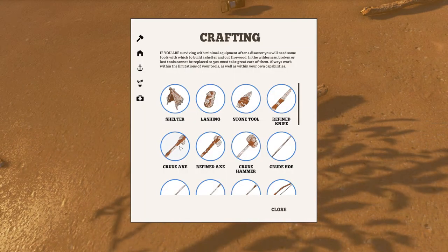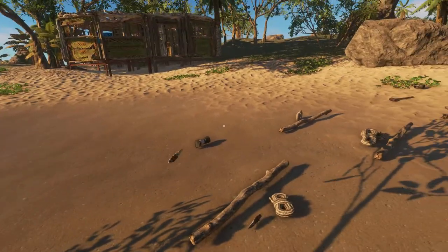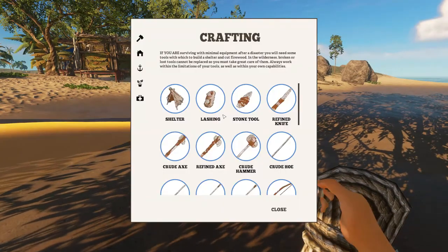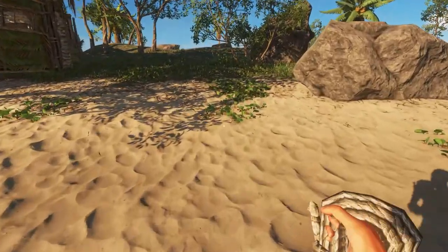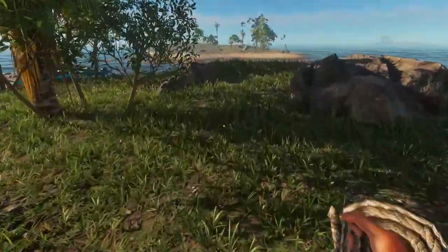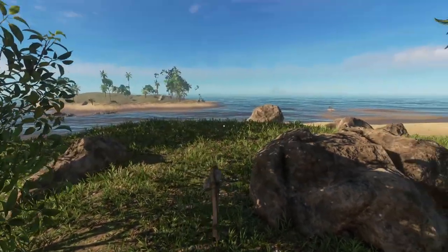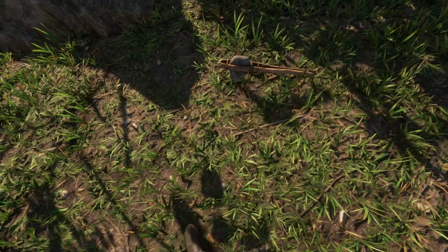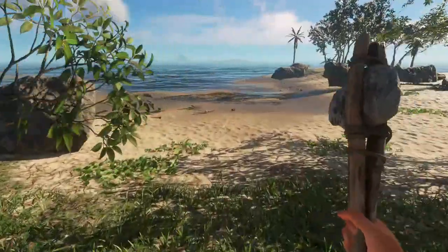Second item, the crude axe. We all know this, but it changed in style. To craft it we need two stone tools, one stick, and two leashing. So let's go craft this and see how it looks. It's actually two sticks with the stone in the middle now. This looks so nice, I like it a lot. Really cool already.